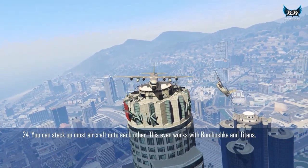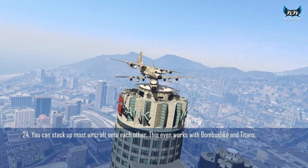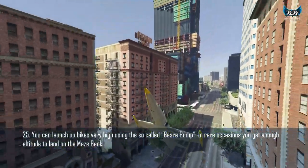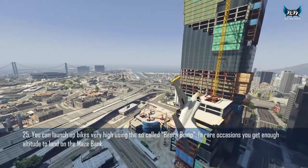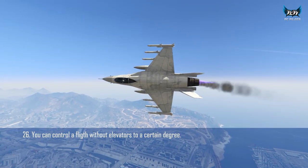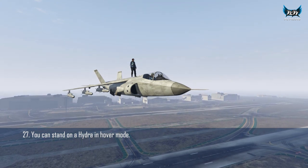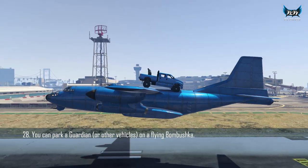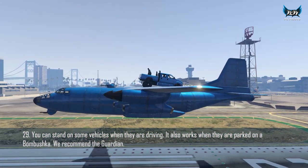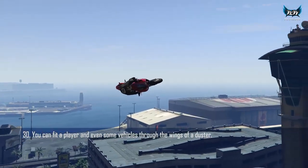You can land aircraft on a Titan or Bombushka, even another Titan. You can bounce bikes up to skyscraper altitude using a Besra. You can control a no-elevator flight up to a certain level. You can stand on a Hydra in hover mode. You can park a Guardian on a flying Bombushka and stand on that Guardian while it's parked on the flying Bombushka.